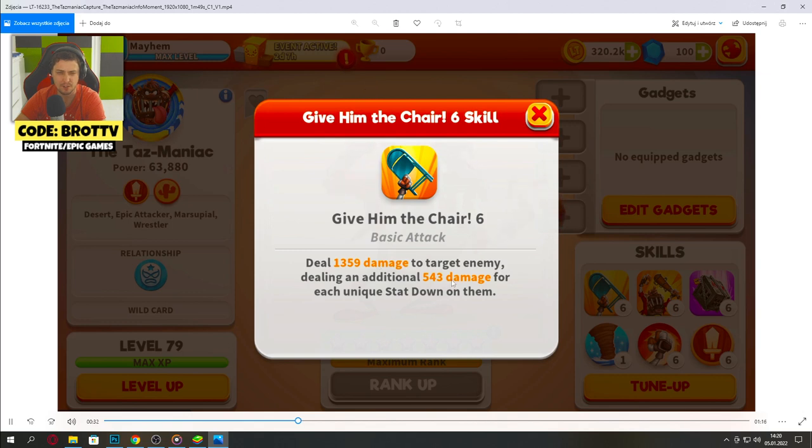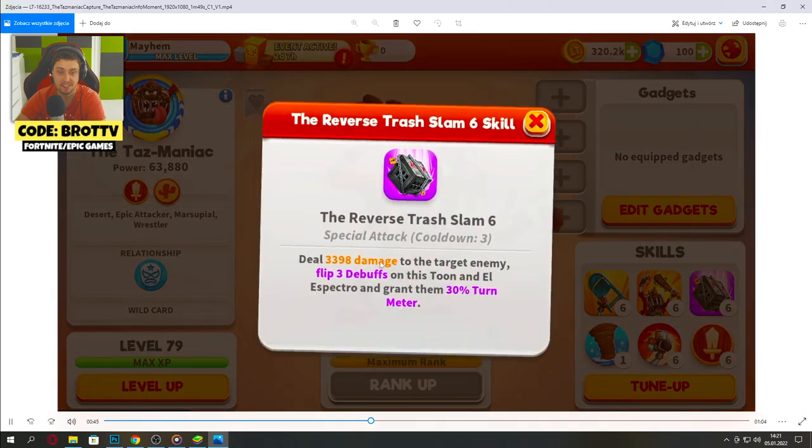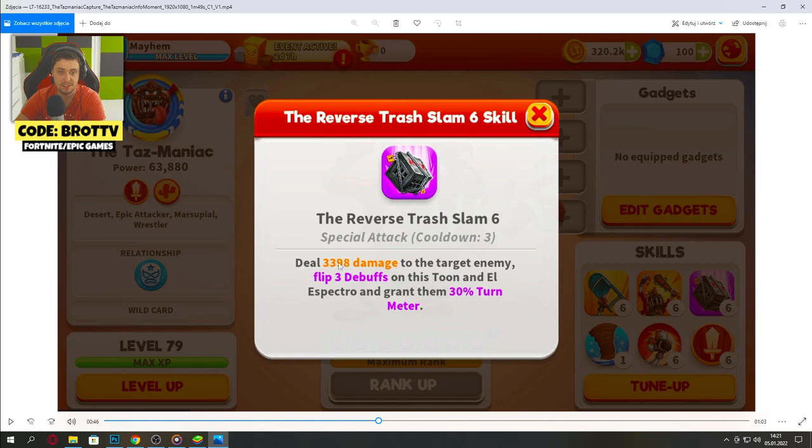This damage is hilarious! Deal damage on enemy, eight random special attack stat downs. This deals damage to target enemy, flips three debuffs on this toon, inflicts L aspecto, and grounds them. Okay, not that bad.